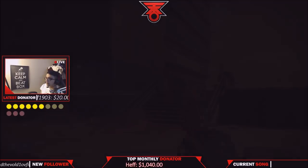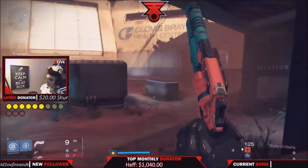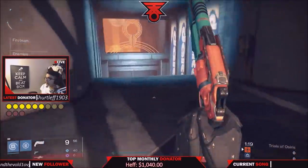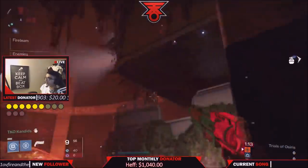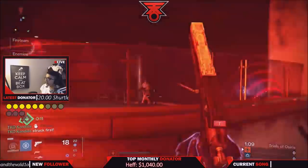We waited for this map to come for so long but it's here — it's called Skyline, the new map on Mars. We're on our seventh win. We're going to play against a team and tell you how teams we've played are playing, how we've taken it, what we think the best weapons are, and what we think the best subclasses are for this map.